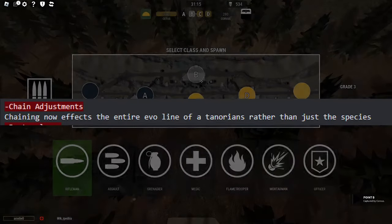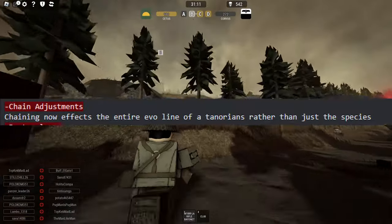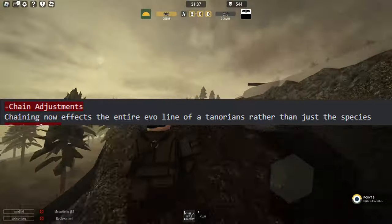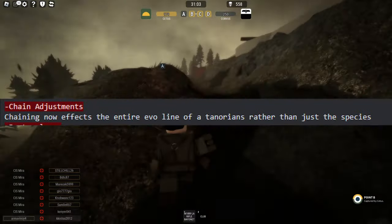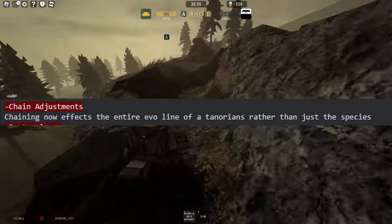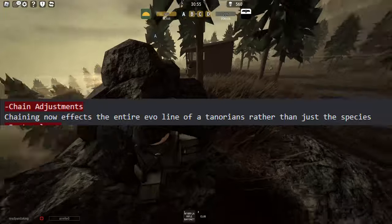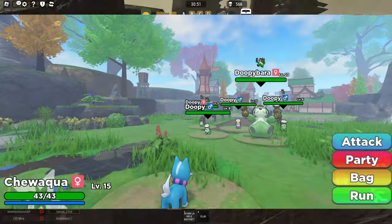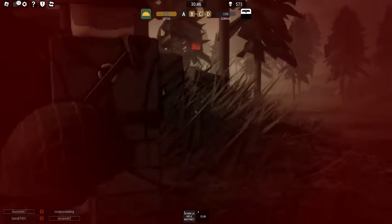A quick one on chaining adjustments — chaining now affects the entire evolution line of a Tenorian rather than just the species. This is a double-edged sword, because you might not want to find the evolution of a Tenorian and just find its base form, and you may end up finding it and resetting your chain. But it's going to be super useful for hordes, because when you kill everything in one, you'll get it all to contribute.